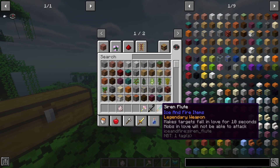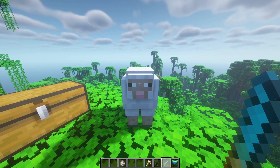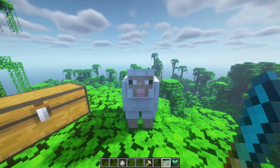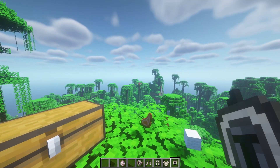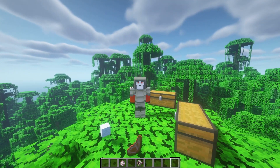We also have the siren flute, which makes targets fall in love for ten seconds — mobs in love cannot attack. Testing it on sheep doesn't seem to work; it probably works on normal hostile mobs. Then there's the hippocampus slapper, which is a comical meme weapon that slows targets. The description says it's quite confusing to be hit with a fishtail.